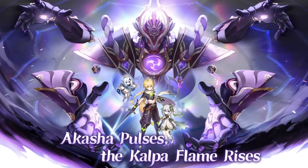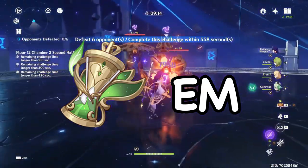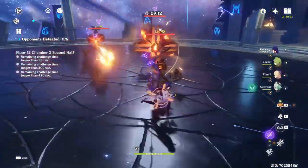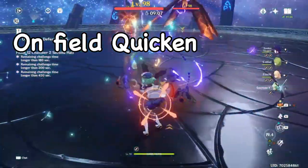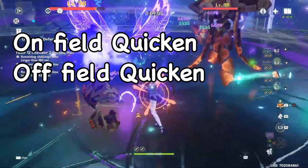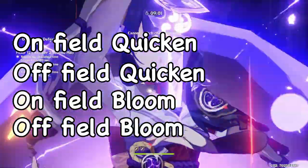Now for main stats — regardless of the situation, Nahida is always going to run an Elemental Mastery sands. There are four scenarios with Nahida: on-field quicken driver, off-field quicken damage dealer, on-field bloom team driver, and off-field bloom team damage dealer. Depending on these scenarios, Nahida will either want a Dendro damage goblet or EM goblet, and a crit circlet or EM circlet.